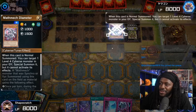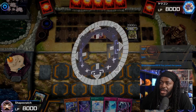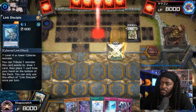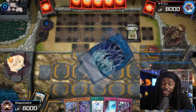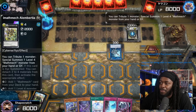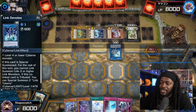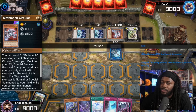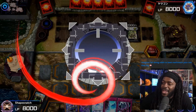With Induction, they normal summon Diameter to special summon Circular. Then they link off Diameter into Link Disciple. Circular makes Link Devotee — I see a lot of players going into this particular combo line. Link Devotee gets tributed off, then Prime Alan Version activates, bringing out Circular. Devotee summons two tokens. So they essentially turn one monster into three monsters. Then they link off Circular and Link Disciple.